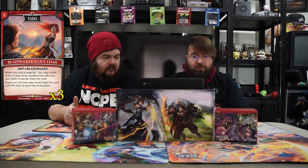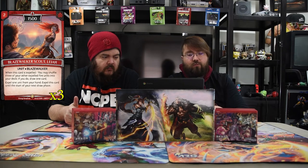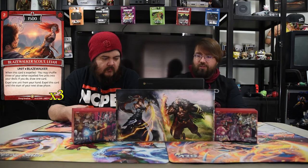Blaze Walker of Scowlia is a two-drop 1,500. When this card is expelled, you may shuffle three of your other expelled fire units into the deck, and if you do, draw one card, expel one unit from your hand, and expel this card until the start of your next draw phase. With the dragon one you can get rid of two dragons, draw two cards, and later just put them back in the deck so you can search through them that way.